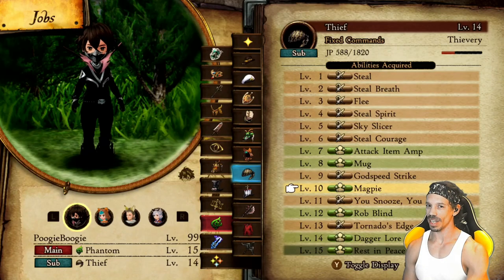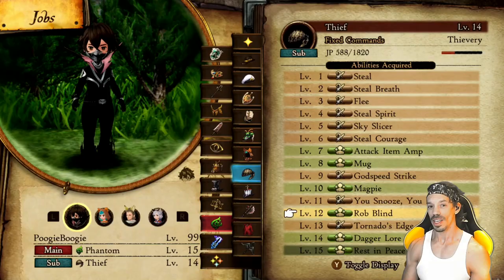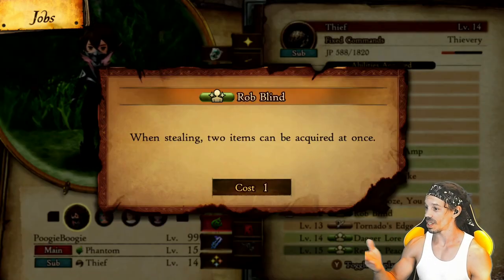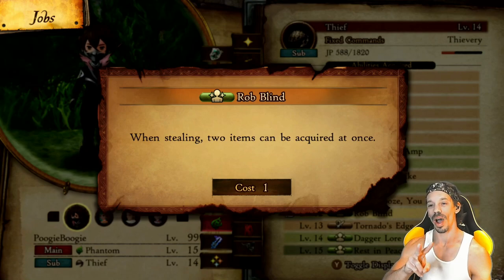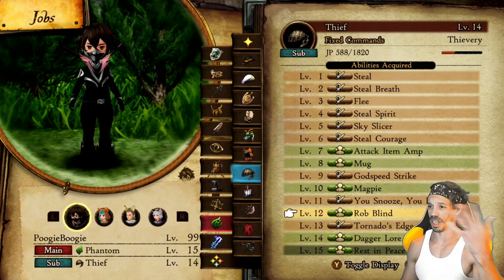You want to pair this with Master Thief abilities. Magpie gives roughly a 25% chance of acquiring items when stealing, but the Phantom class makes it 100%. And on top of that, if you add Rob Blind, when stealing, two items can be acquired at once. So you're guaranteed to steal two rare items — you'll be living life like a celebrity, people just giving you things.